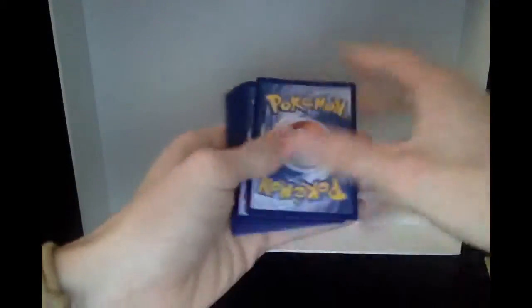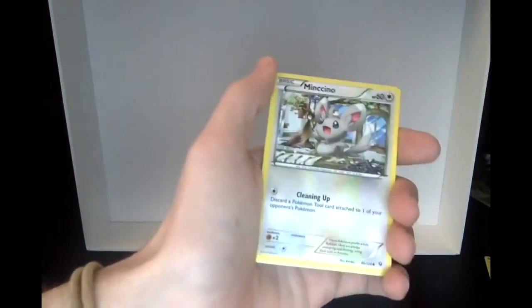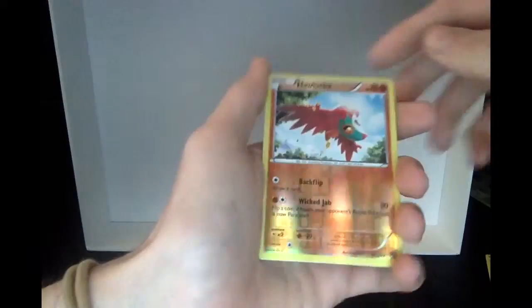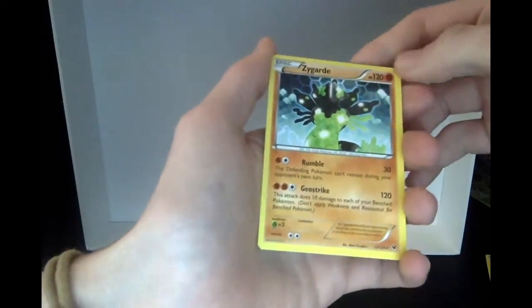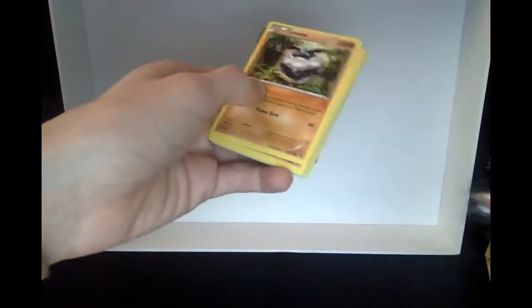Alright, there goes the fifth pack. We got a Fossil EX, Fossil Excavation Kit which looks pretty cool, Fairy Garden, Shuckle, Minccino, Whismur, Meowth, Binacle, Gothita, a Reverse Hollow Haxorus, and a Zygarde - that's actually pretty cool. I want the EX version of him, but not quite what I was looking for.